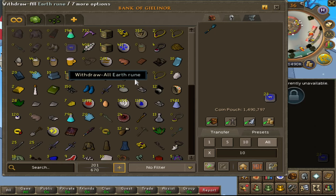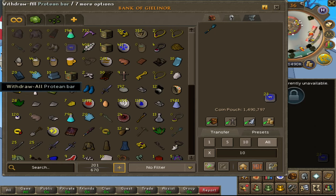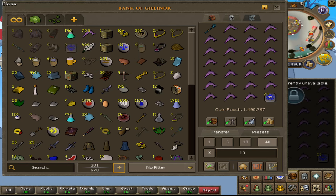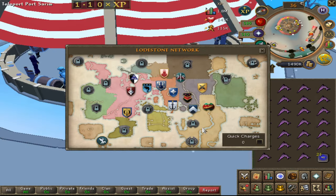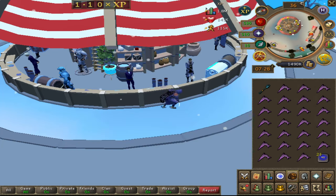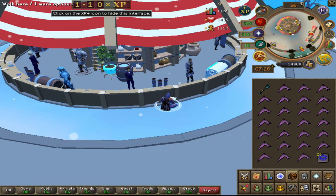Alright guys, my first tackle - what I think I'm gonna do is focus on trying to get the skull scepter for the fast teleports to Barbarian Village. The reason why is because I really love that teleport.